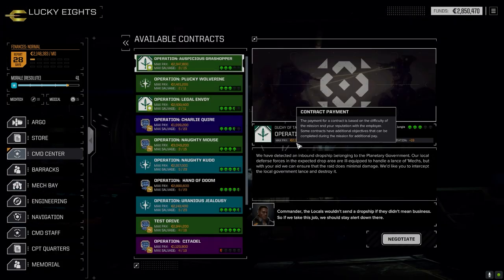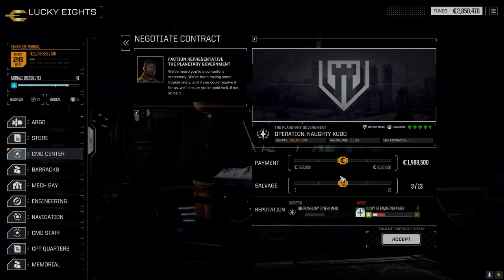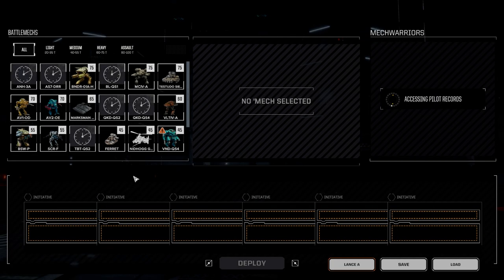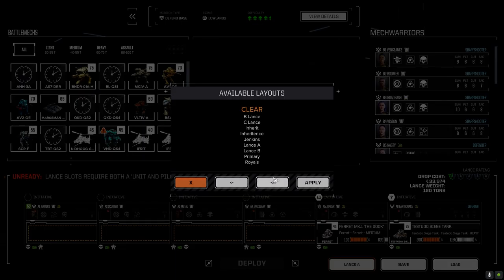We're going to take this four and a half skull base defense against Tamarind Abbey. It should be a good fight at four and a half skulls. We're going to go 418, probably keep a million because we're going to need to fix our guys. We want to have some C-bills to make our financial report and have a bit left over to put the Annihilator together.